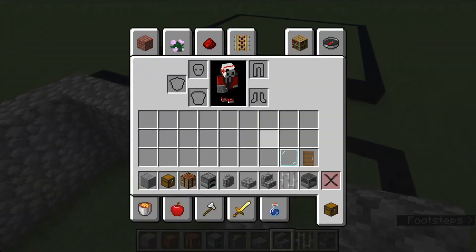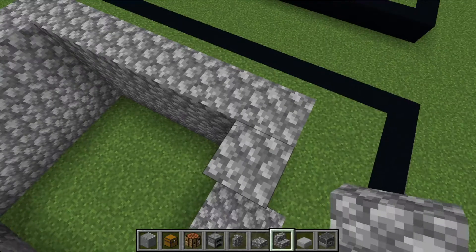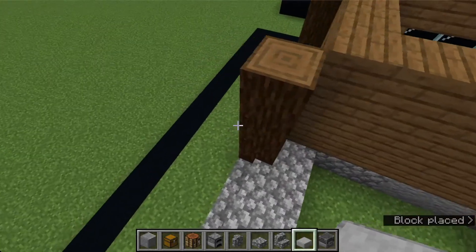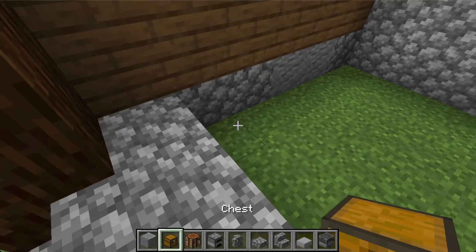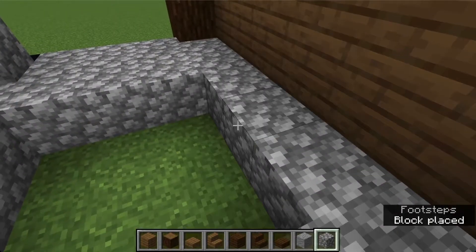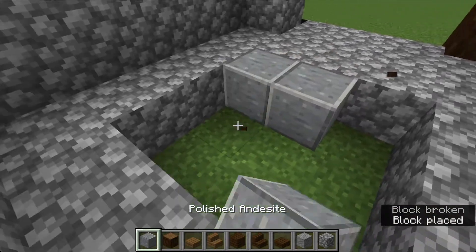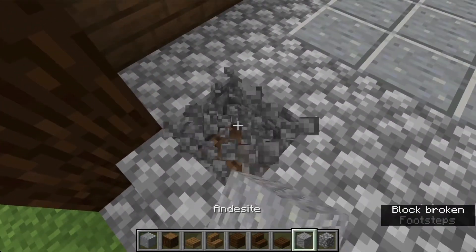You need some smooth stone slabs and place those around the top of the cobblestone part. For the inside, go in one more and make a ring around the outside - make sure to leave the center hollow. Place your polished andesite there, which gives it more of a tile-like look. Then in all the cobblestone parts, mix in a little bit of andesite.